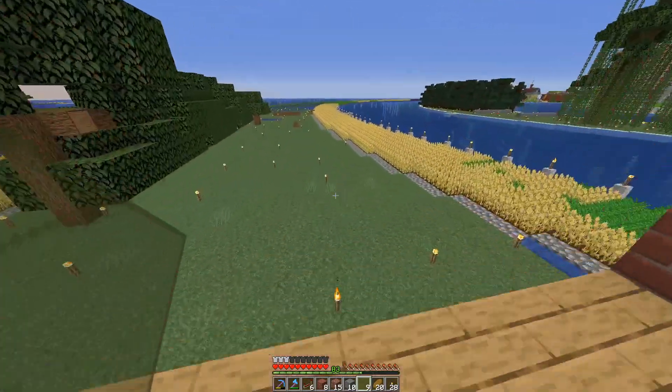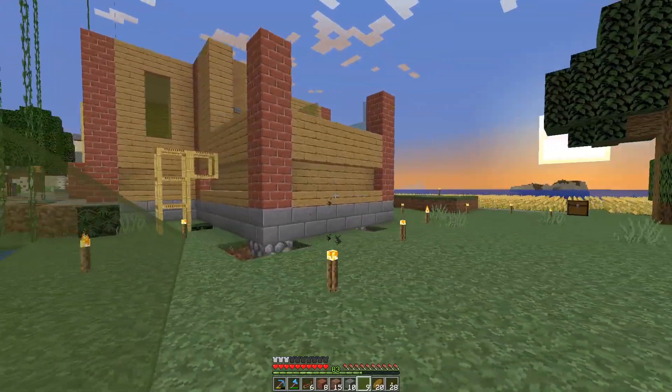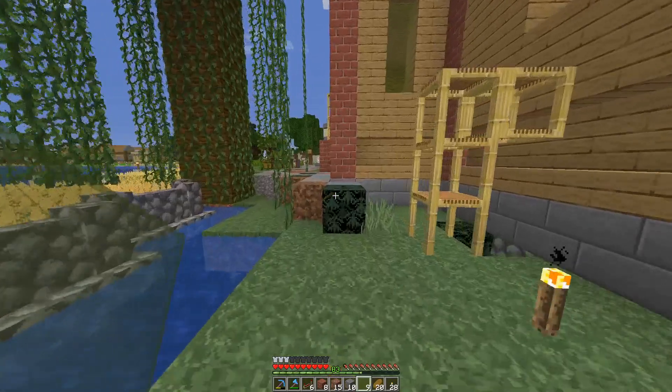Part two will be me putting the roof on, testing it out for harvesting, and then figuring out what to do with the minecarts and the load/unload station, which will be over here on this wall. The front door is right there. Thanks for watching, hope you enjoyed the episode — come back and watch me finish this build in the next one. Bye bye!